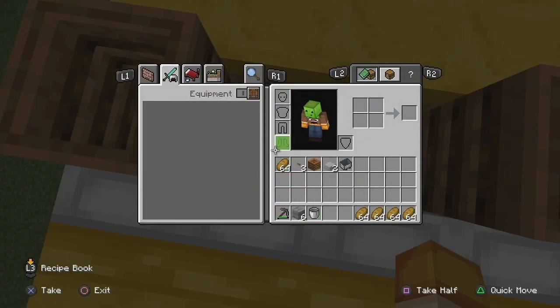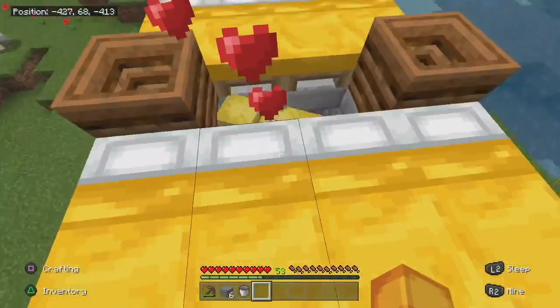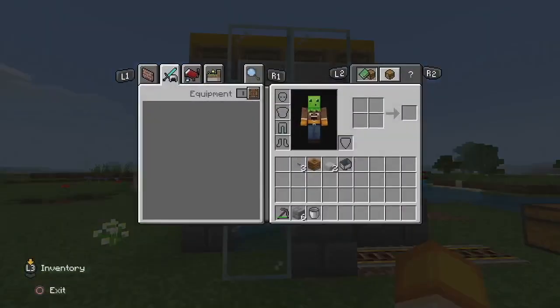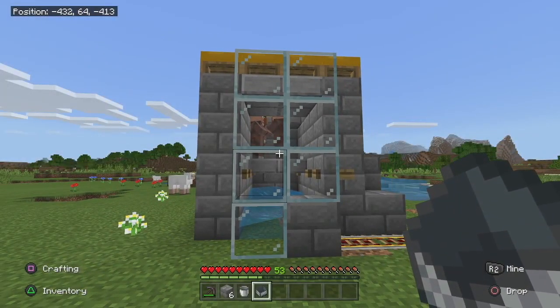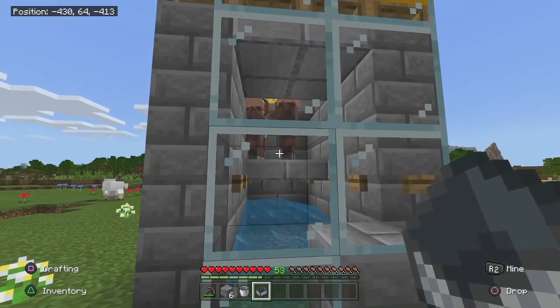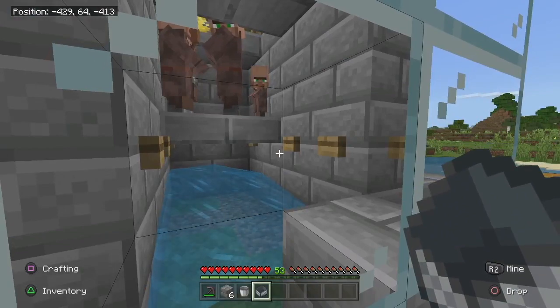Now pull out your food. If you have a problem with a food farm, check the video linked in the description — I have a full in-depth auto food farm harvested by villagers. As you can see, they're already breeding.